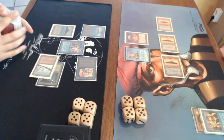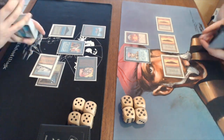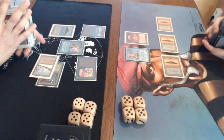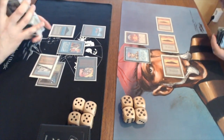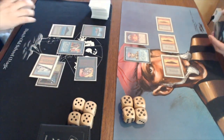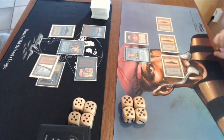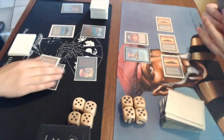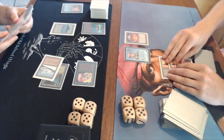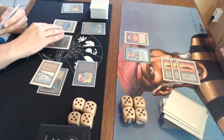Avert plays another land - he has five mana now. Tapping for three - he plays a Time Twister! That means we're going to draw seven fresh cards. I think Time Twister is the most interesting piece of power - it's not like Ancestral Recall or Time Walk that are always good. You have to think carefully about when you use Time Twister.